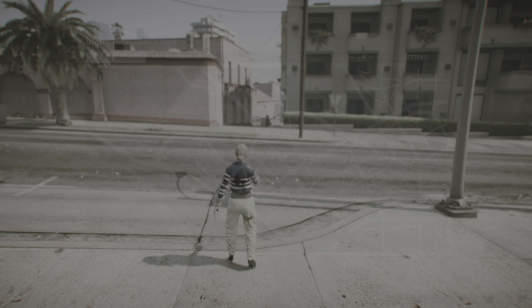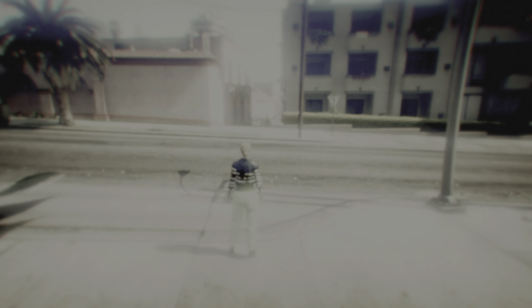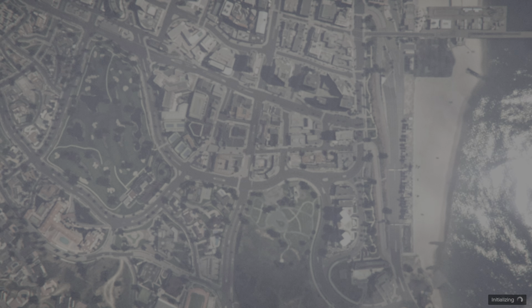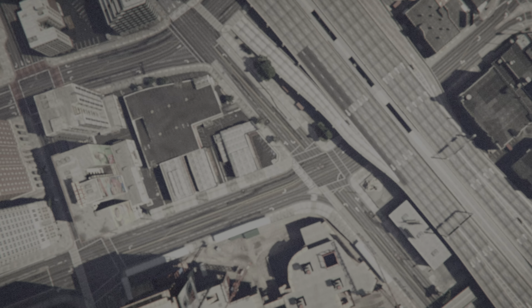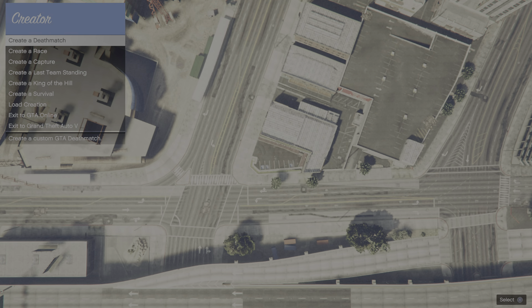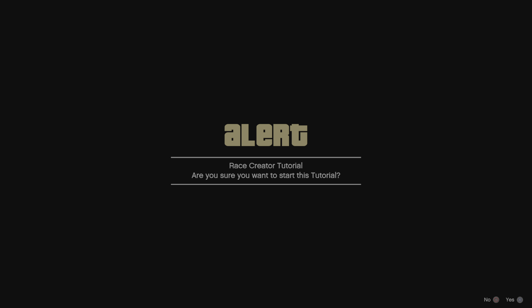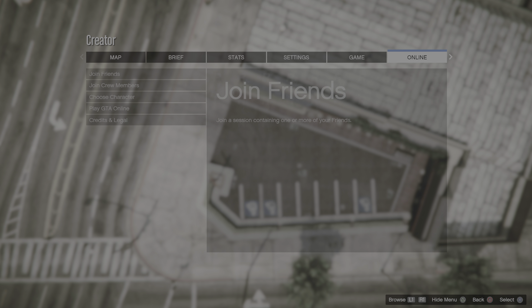Once you're back online, go to creator and create a race. Set it to tutorial. Once you're here, go to your pause menu and go to choose character.